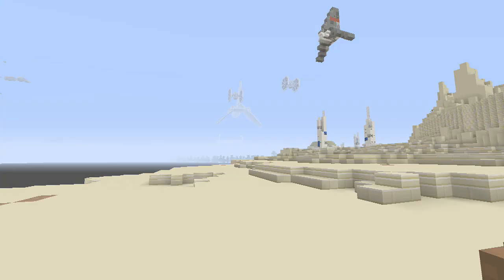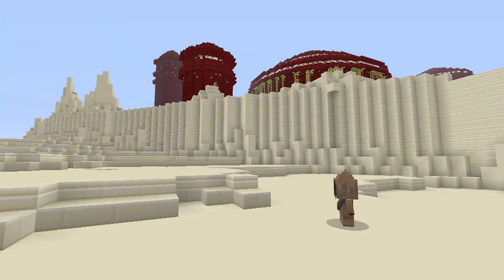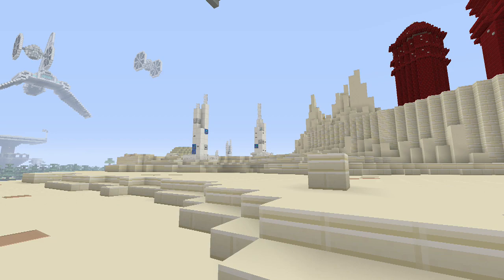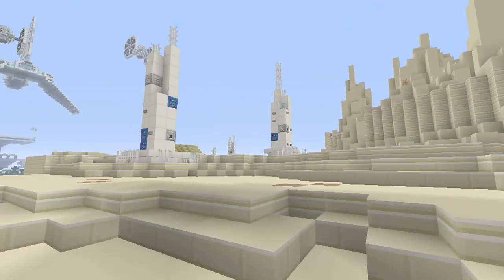Today is a cool one. We're doing the Lars family homestead — it's the moisture farm for Uncle Owen and Aunt Beru. Yeah, in Episode 4, A New Hope.